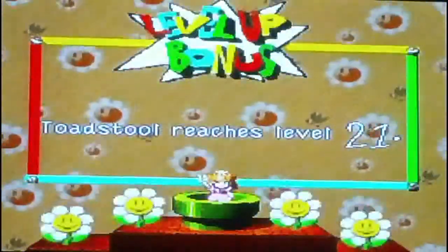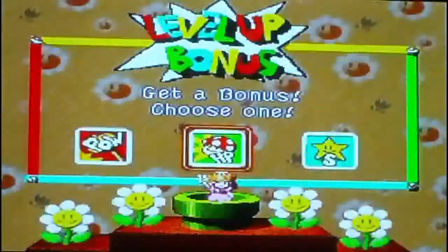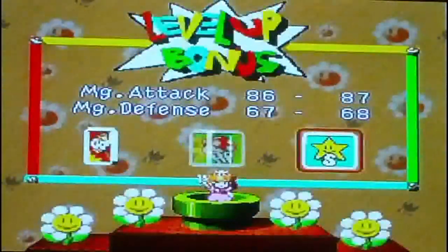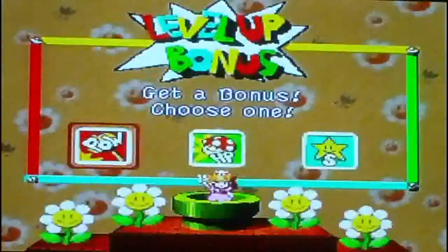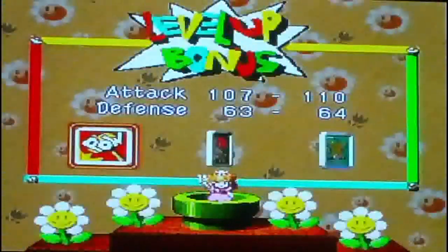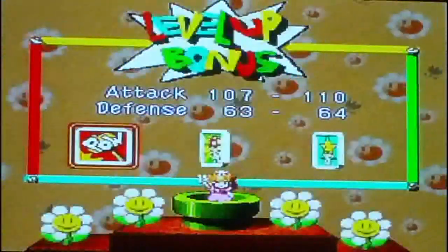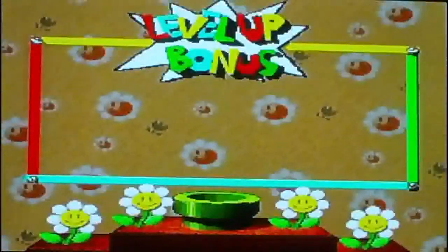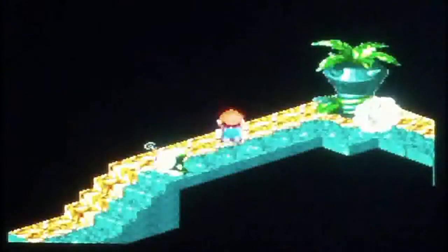Peach reaches level 21! She gets 3 HP. Her HP gains are getting a bit lower since she already has a lot of HP. But Peach is the healer, so she needs more HP — let's pick the HP option. Alright, and this is the same room, so we need to head back.